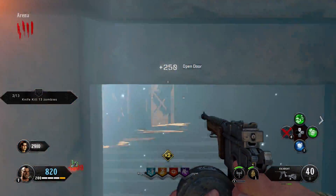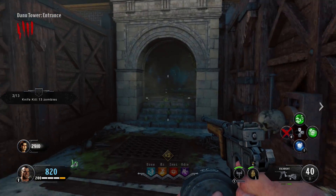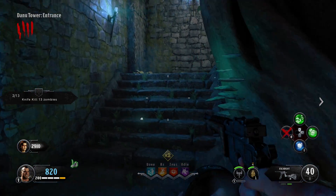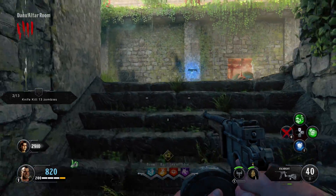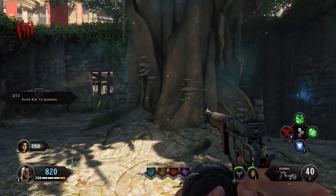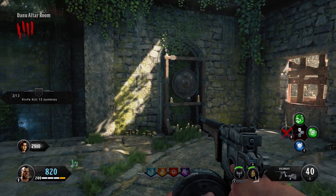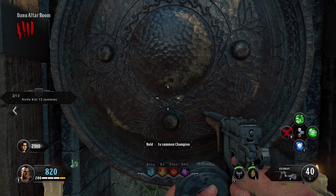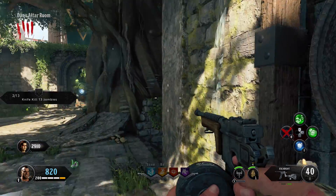The next thing I do is from the arena, take the other door. Now there's only two doors you can take — one goes to the Egyptian area and one goes to the Danu area. This is the Danu area and it's gonna cost you a thousand points. You want to go through the door and get on the top floor. One thing to note is that when you're solo or co-op, the door buys seem to be the same price. They were different on Black Ops 3, but here they're all the same.